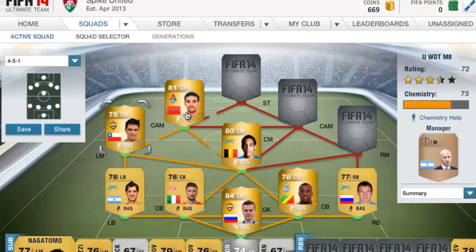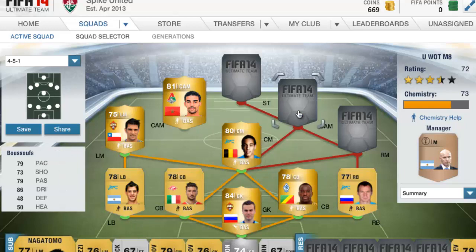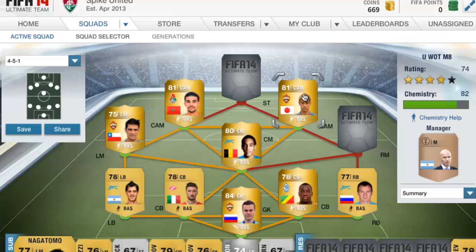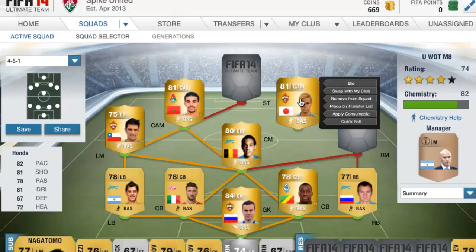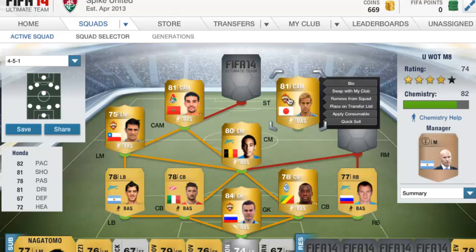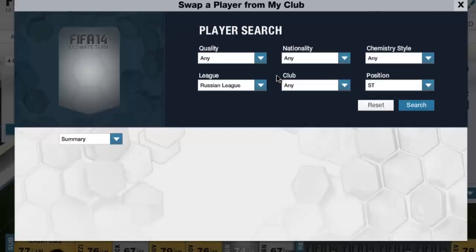Then we have Busufa — I'm not even sure what Russian team that is, I think it's Kwaita, but don't quote me on it. He has 79 pace and is an absolute finishing beast. Then we have someone you'll probably know: Honda from Japan, from CSKA Moscow, with 82 pace, 81 shooting, and a 95 curve — that is the best part of him. Over-the-top balls are broken in this game, abuse it, especially with who we have up front.